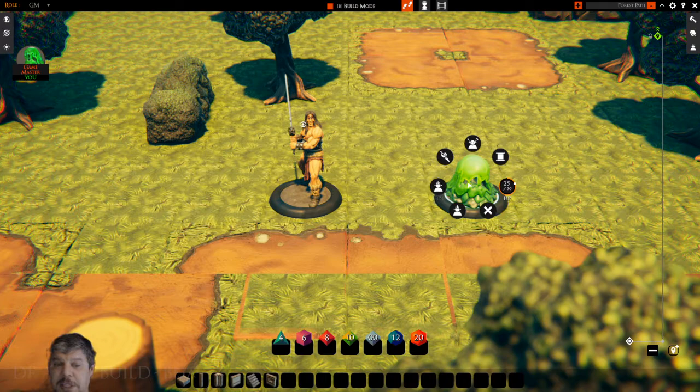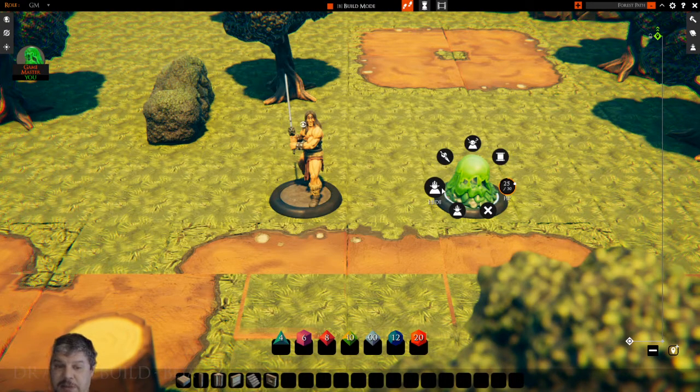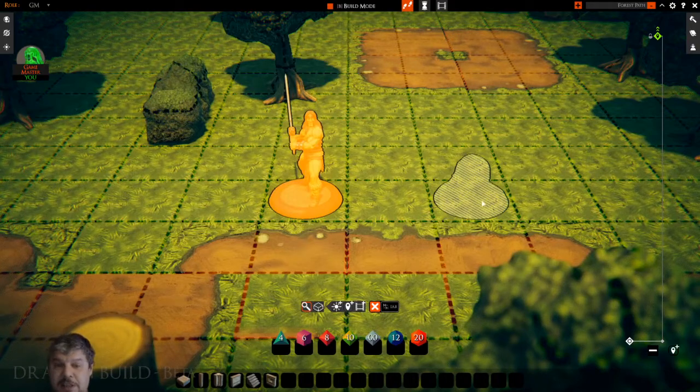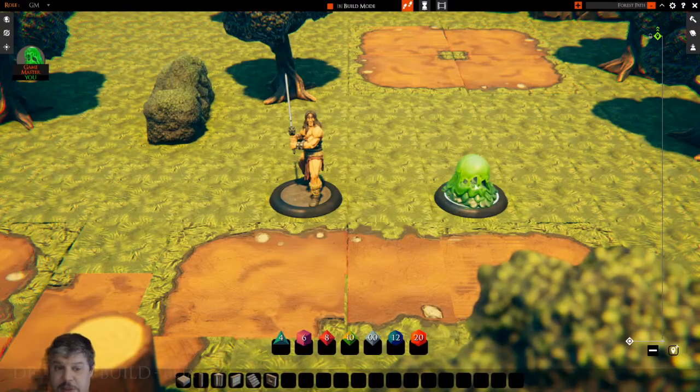What if I've got a very sneaky slime that is stealthing around and hiding? If I click hide, the player on their screen cannot see that icon — they can't see that mini on the map. Hey players, roll a perception check! If they rolled high enough, I can bring this guy back. To find him again, I go into my DM overlay by hitting Tab, and I can now see him there and right click to choose reveal.